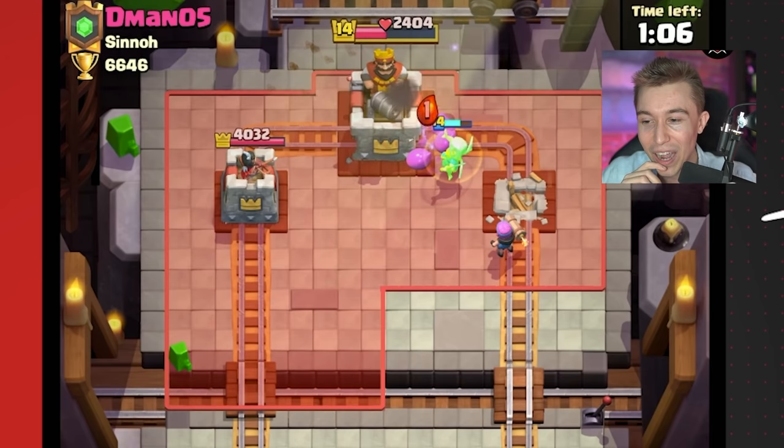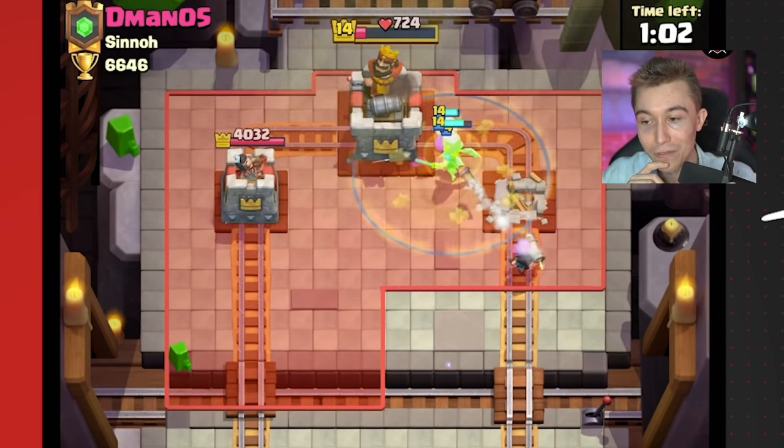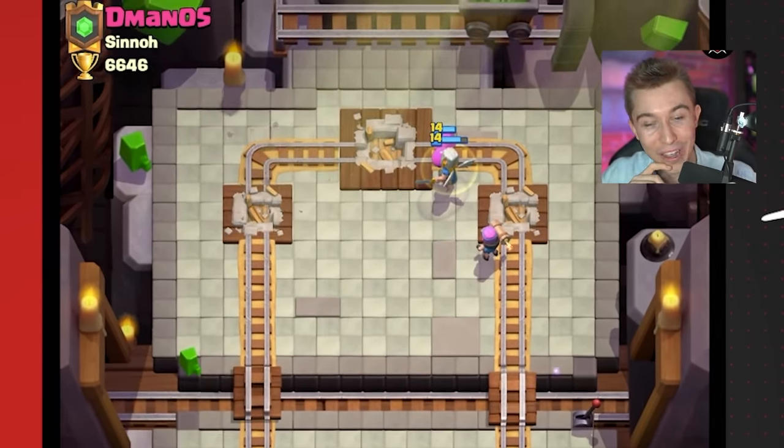Even the eight worst cards in the world sometimes can work together in perfect synergy. He's gonna get three-crowned by the eight worst cards in the world. I feel a little bit bad for you, dude — I'm not gonna lie. There's no way that should happen. There's no way that should happen.